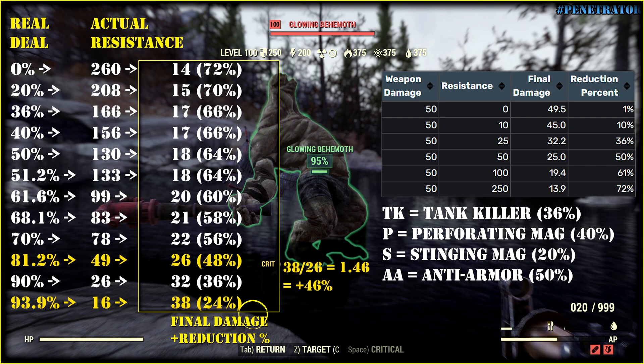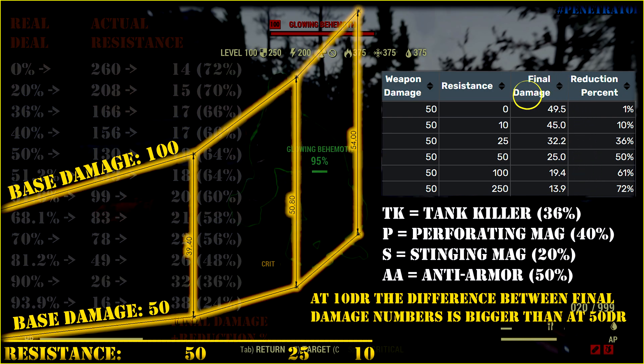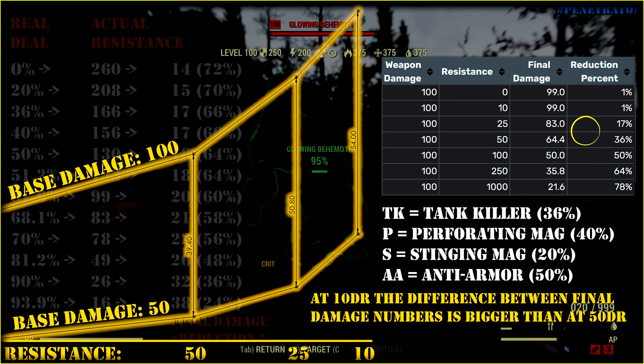Almost 50% more damage. But the difference in Armor Penetration is only 20% between Perforating and Stinging Magazines. Obviously, if we deal more damage the difference between actual damage numbers goes up. And for Rifleman builds, Perforating Magazine is much better, especially if we have Anti-Armor.